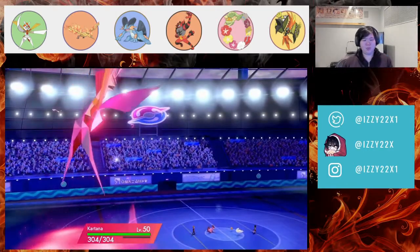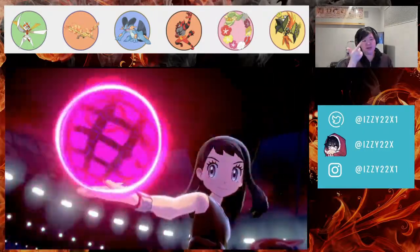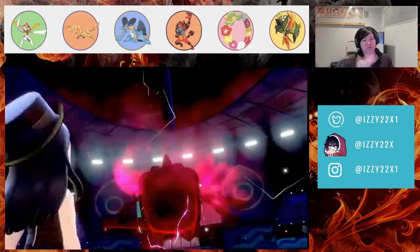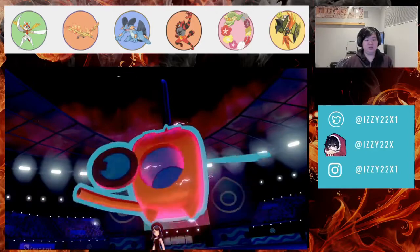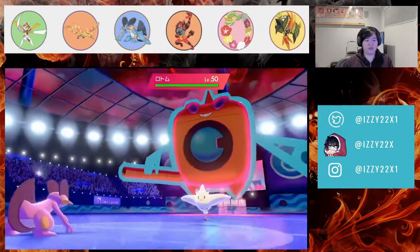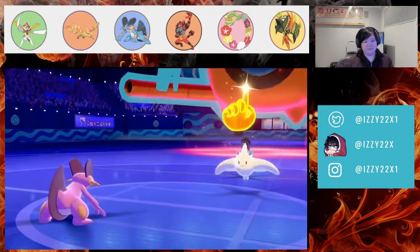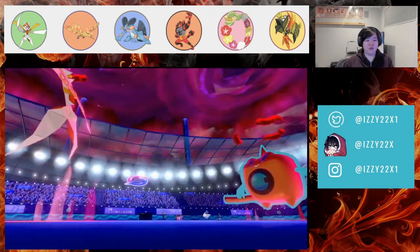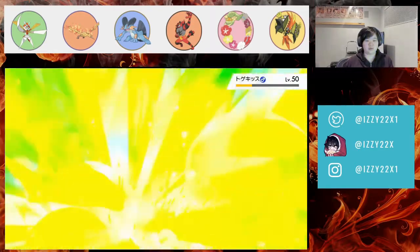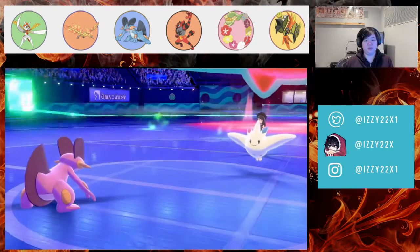Kartana is so pretty! They should have Max Lightning or Max Geyser, maybe Max Darkness on Rotom. Kartana is squishy but we have Absorb Bulb so it shouldn't hurt much. They Follow Me again — we set up Max Overgrown, which is fine because Max Overgrown will do more damage next turn due to the terrain boost. That's why we went for Max Overgrown — we wanted the terrain, not the defense.